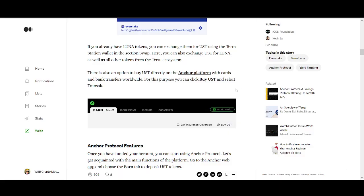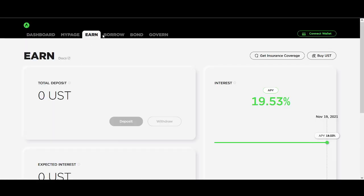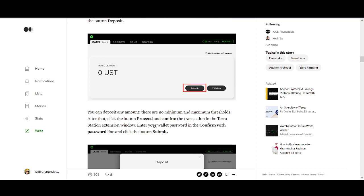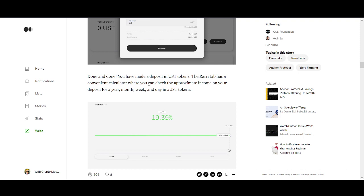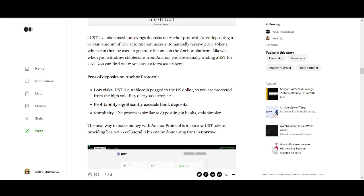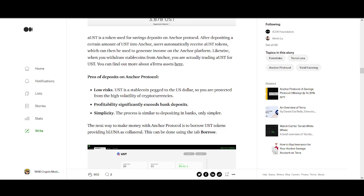The Anchor Protocol platform has lots of options. Click on 'Earn,' then click 'Deposit' — deposit any amount, proceed, confirm with your password, and click submit. That's your deposit done in UST. The 'On' tab is a convenient calculator where you can check approximate income on your deposit for year, month, week, and day. One really important positive for this strategy is it's in UST, so whatever the price of Bitcoin is, you're still getting a 20% income.